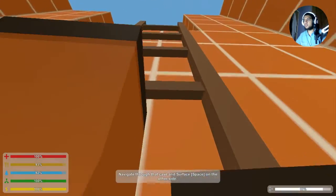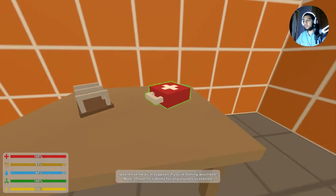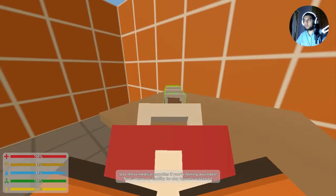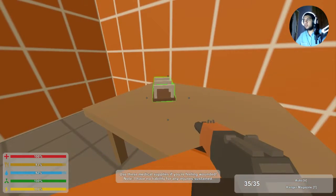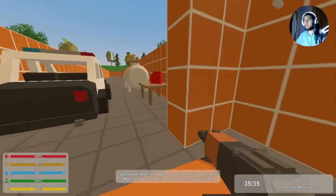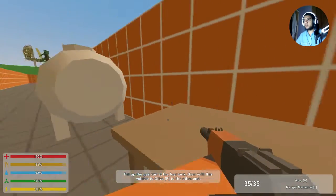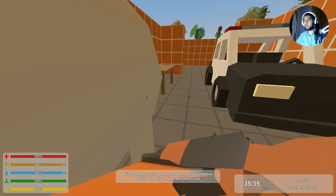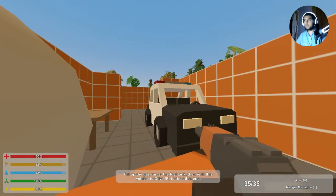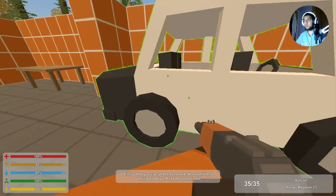We're going inside now. We've got a med kit here, and some cameras rolling all over the place, and some fuel which we'll need. It's kind of like CS:GO as well - you look around the gun. You need to fill up the car.